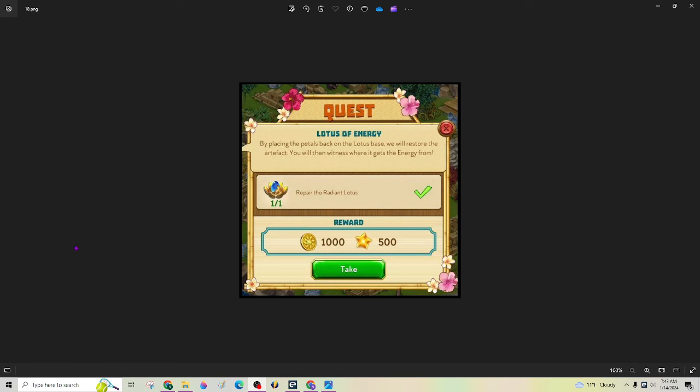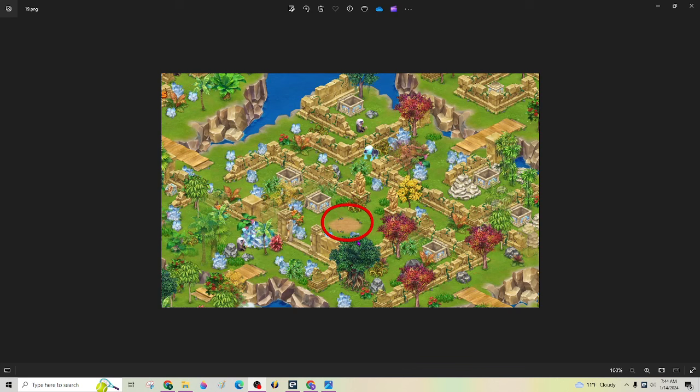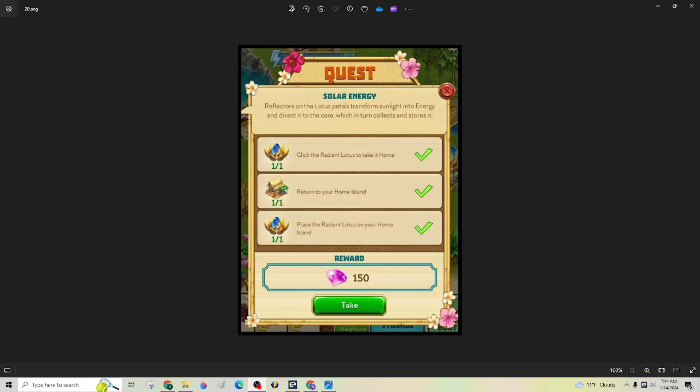Once you have all six petals crafted, all you have to do is repair your lotus, and that's just a matter of clicking on the broken lotus. The broken lotus will be sitting right here where this patch is, and then you just click it, and that's it — you're done.